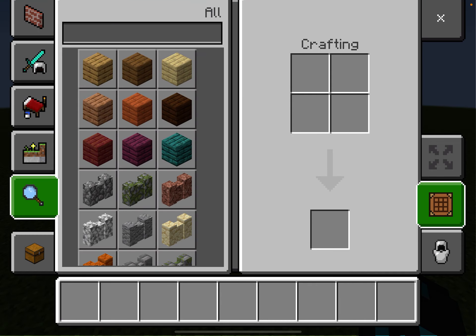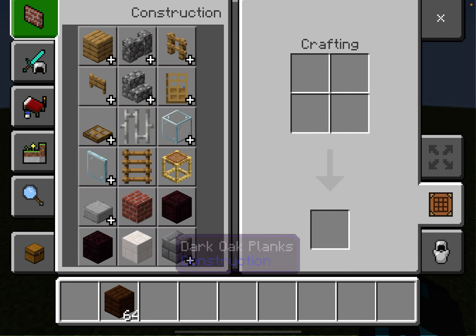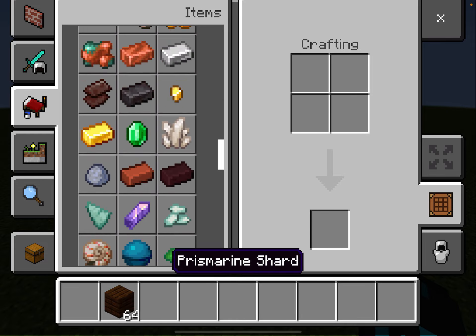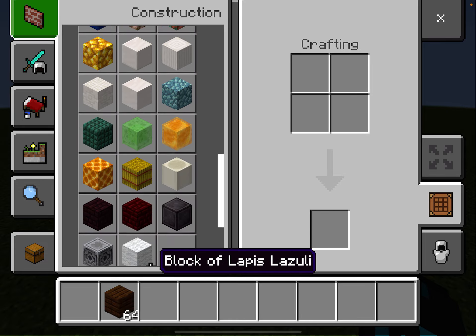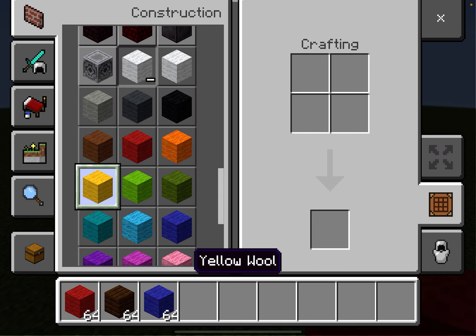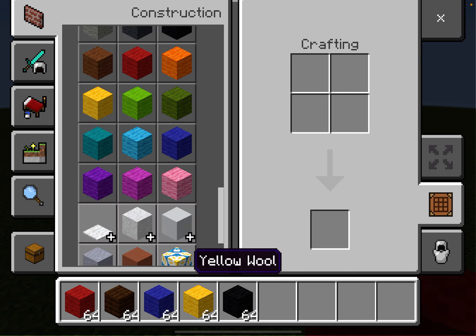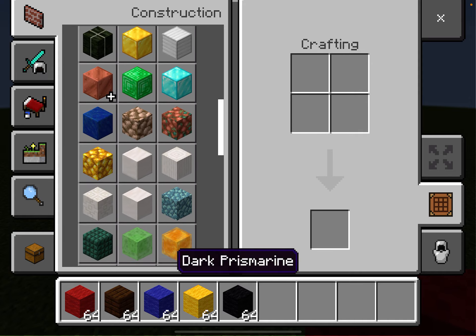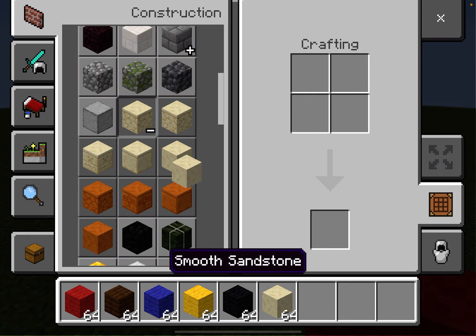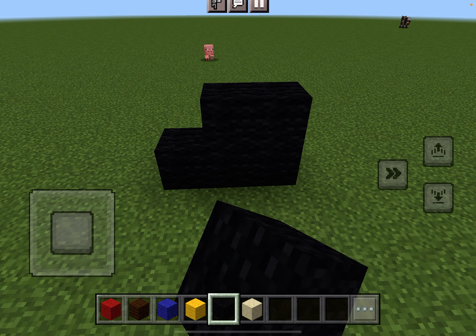You guys all know Mario, right? So how about we just make Mario. Let's make Mario, so we got to get all the materials first before we make Mario. It's-a me, Mario, voiced by Chris Pratt. And then all I need to get is like a light. Okay, I could use this one.